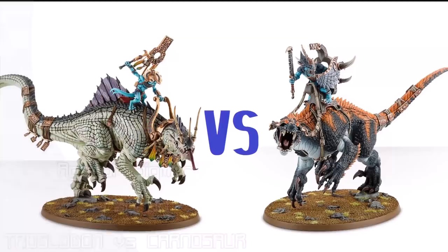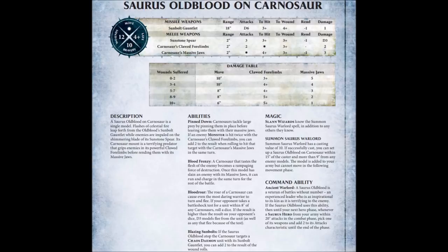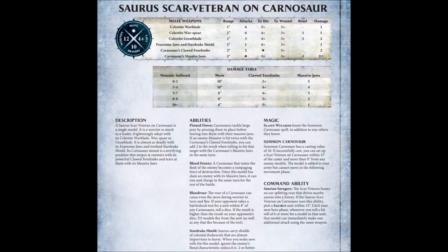It's been requested quite a few times now, so I have to do it. Carnosaur or Troglodon — which should you build? They come out of the same kit and are also included in the Start Collecting box, so it's no wonder I keep getting this question. I'm considering both versions of Carnosaurs, meaning Scar Veteran and Old Blood riders. To get more specific tactics on Troglodons or Carnosaurs, check out the rest of my channel for Warscore Reviews on both units. I'll put links in the description.